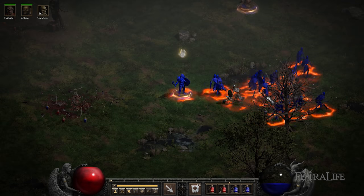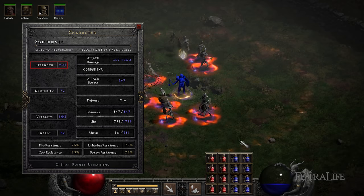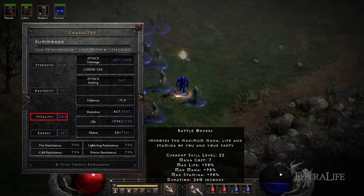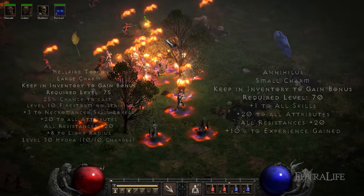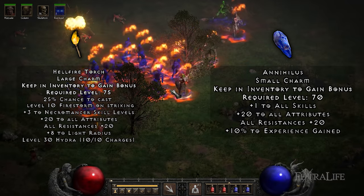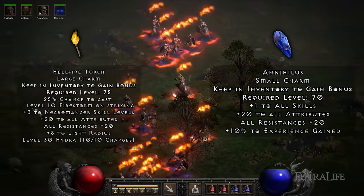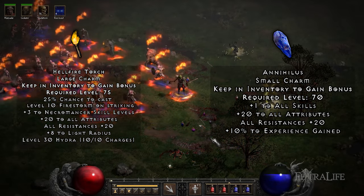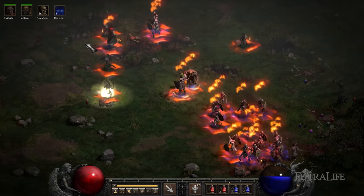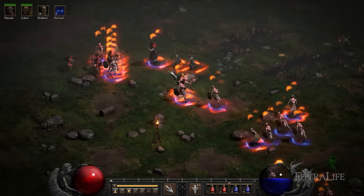Like most builds in Diablo II Resurrected, our stats distribution will focus on assigning enough points into strength to meet equipment requirements and then assigning everything else into vitality to gain as much life as possible. Having a Hellfire Torch and an Annihilus will greatly reduce your stat investment into strength. These unique charms provide between plus 10 and 20 to all attributes and plus 10 to 20 to all elemental resistances. Having both in your inventory will save you between 20 and 40 stat points that you can spend into vitality, greatly increasing your health pool. The additional passive resistances will also allow you to depend less on plus all resistance equipment, opening up more options.